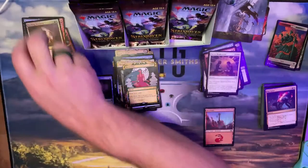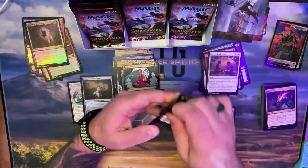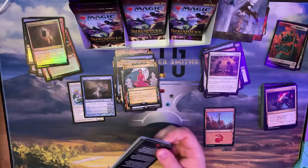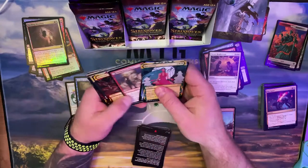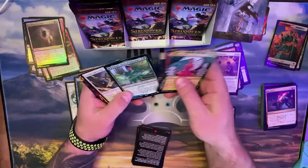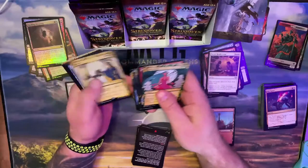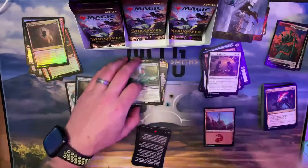Colorless — garbage. Harmonize — okay, I can use that. Did I even get a legendary creature yet? I don't think I did. Oh, I guess I got her!